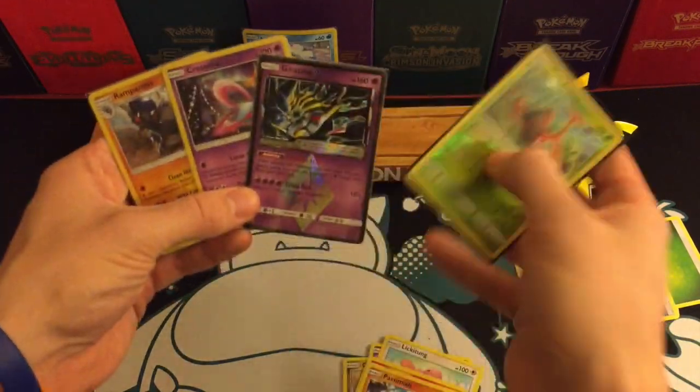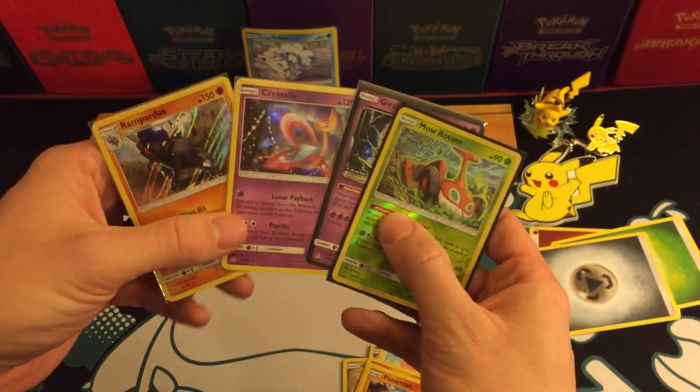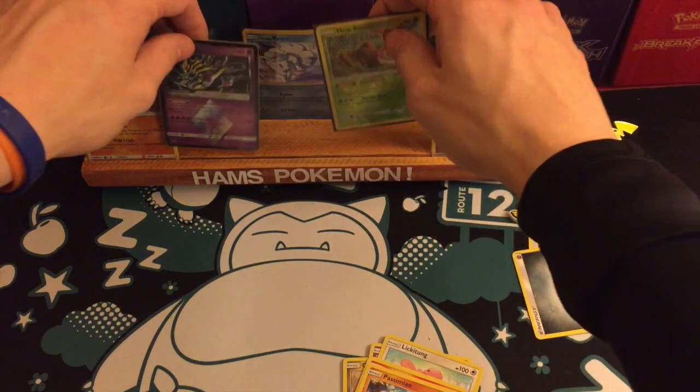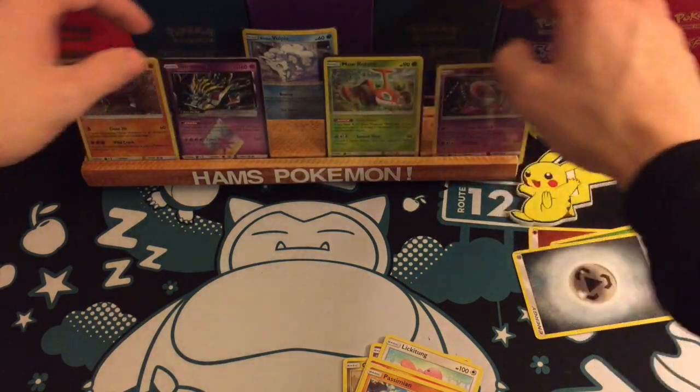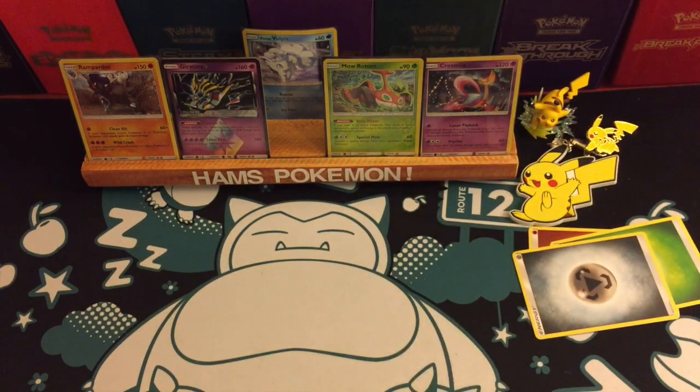So as you can see: Heat Rotom, Giratina, and two holos in Cresselia and Rampardos — which is great. I do love holos, but I really thought I was going to get a Hyper Rare there. Two white codes and neither of them were Hyper Rare.